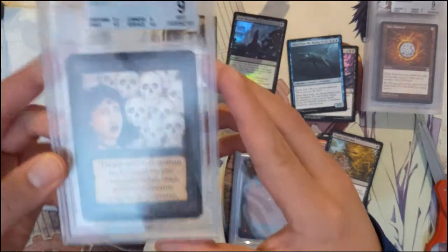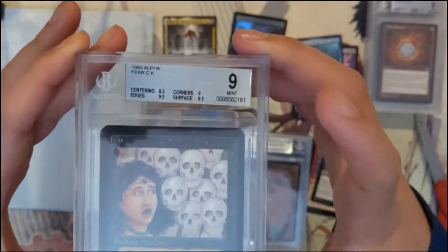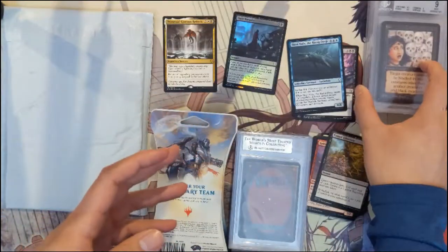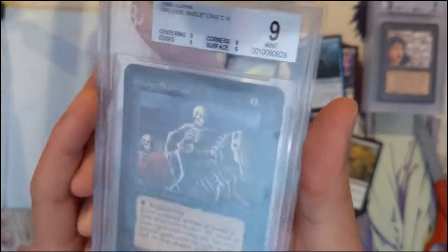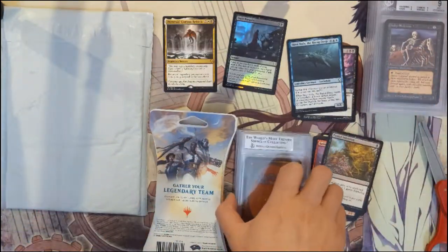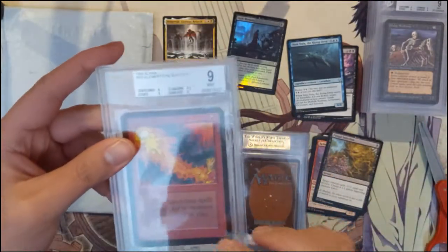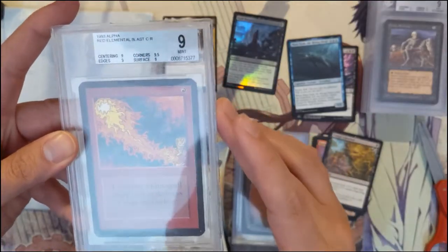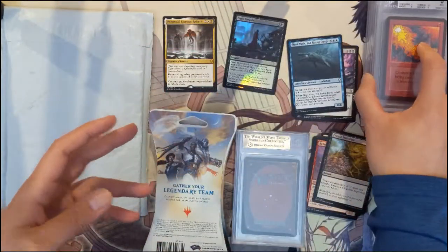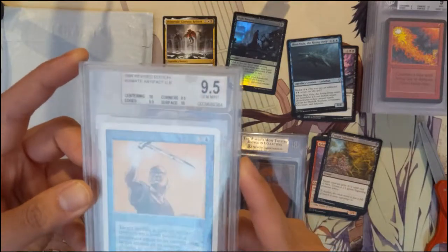This is an Alpha card — the very first set, back in 1993. Even when it's a common, these things have value. There's value to even the commons in the Alpha set, which is pretty crazy — not even comparable to Pokémon as far as how the commons go for the original set. This card is Red Elemental Blast, which essentially counters blue cards, so if you play a red deck there's actually a way to fight back in counter battles. And this one here is from Revised.